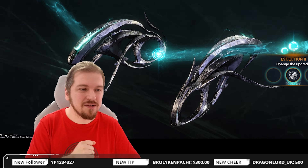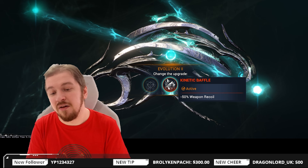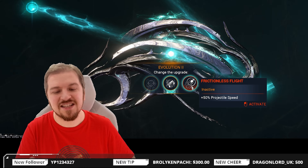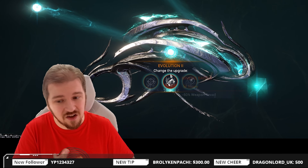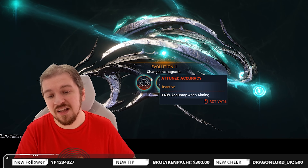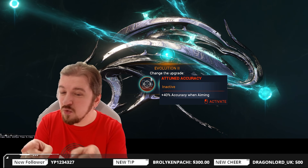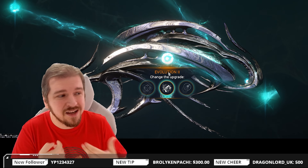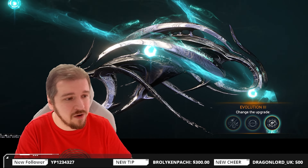Level 1 simply enables the transformation, but at level 2 you get your first real choice: Kinetic Baffle — minus 50% weapon recoil. You've also got Frictionless Flight at plus 50% projectile flight speed, but we don't care because of the exilus slot on the weapon — we're gonna be going for Galvanized Acceleration. You also got Attuned Accuracy with 40% accuracy when aiming, which you might want if you're going for Deadhead. My recommendation is less weapon recoil, which simply makes it more fun to enjoy the weapon.